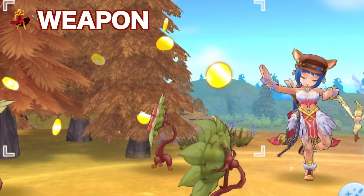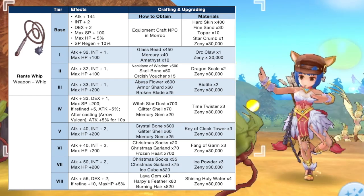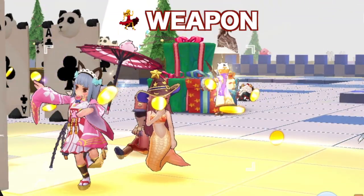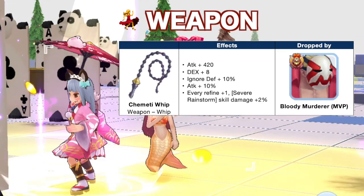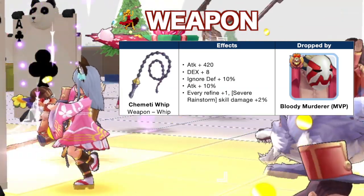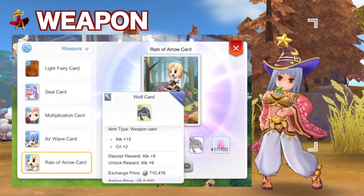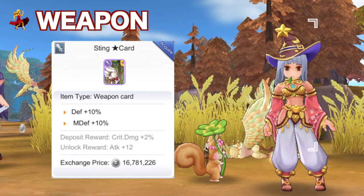There are two whips available on Episode 5. The Ronte Whip is more suited for the support build as it increases max HP for survivability, and is also suggested when farming with Arrow Vulcan. The Chimney Whip is dropped by the new MVP Bloody Murderer and is more suited for the Wanderer battle-type build since it increases the damage of Severe Rainstorm. Make sure to get a +10 or higher Chimney Whip, as every refine +1 increases Severe Rainstorm skill damage by 2%. For weapon cards, you may craft or buy 2 Reign of Arrow cards as this significantly increases Severe Rainstorm skill damage. For the support build, you may inlay a Meta and Deck card for more HP or a Sling Snark card for more DEF and MDEF.